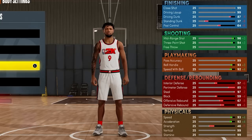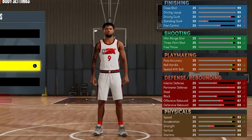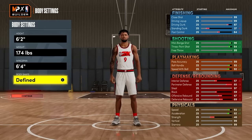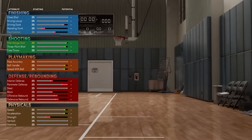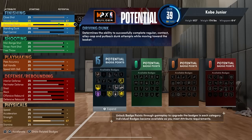Pacotes de Dunk dos jogadores da NBA. Pega 93 de Ball Handle e 92 de Speed with Ball, que pega a Quick Step Hall da Fama. O corpo aqui você pode colocar o que você quiser — eu coloquei definido. No Drive Dunk, eu coloquei o máximo 87, para pegar ali o Posterizer Prata.